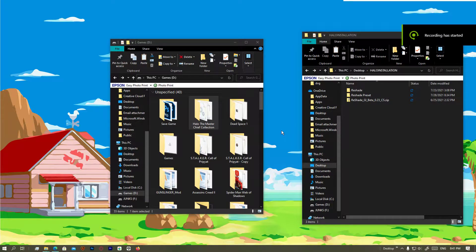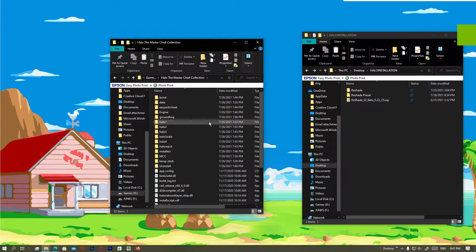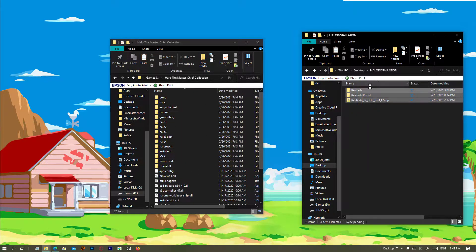We're gonna do this as fast as possible. To get started, go to your Halo folder and download all these files from my Patreon. You have to download the Reshade RTGI 0.23 CS from Tasking Glitchers Patreon.